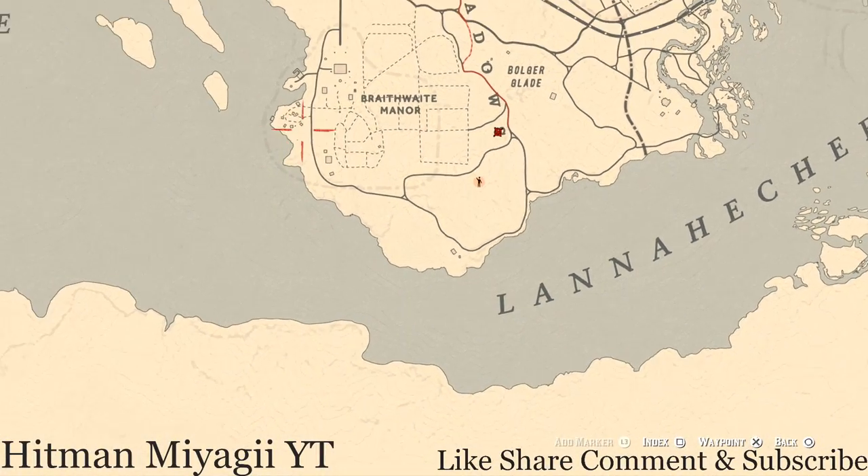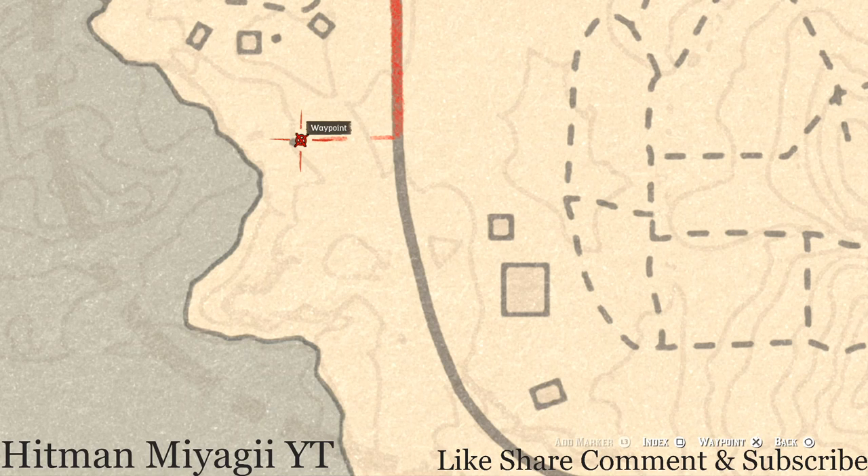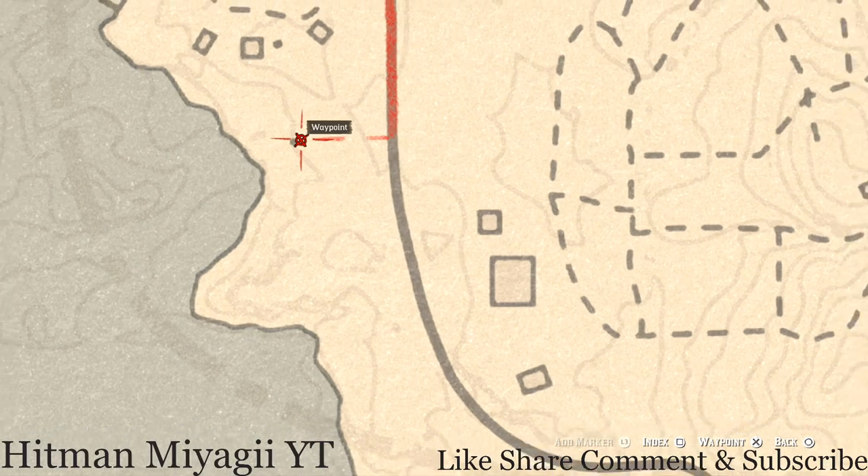Over here at this dot, in front of the outhouse — directly in front of the outhouse — pull out your metal detector and you will dig up a random coin.